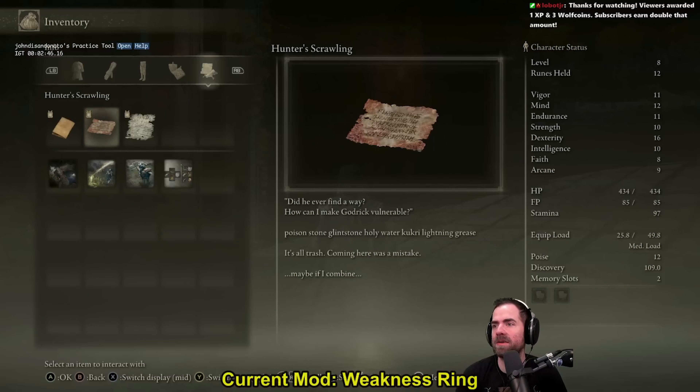Did you ever find a way? How can I make Godric vulnerable? Poisonstone, Glenstone, Holy Water, Kukri, Lightning Grease — it's all trash. Coming here was a mistake. Maybe if I combine... Oh, I see. Interesting.